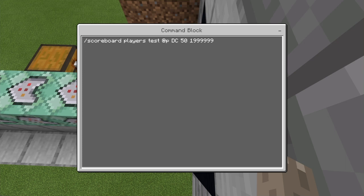In the first command block enter: scoreboard players test @p, then whatever your money objective is — mine is 'dc'. Put the minimum cost amount, then follow it with a string of nines as the maximum. Very simple.